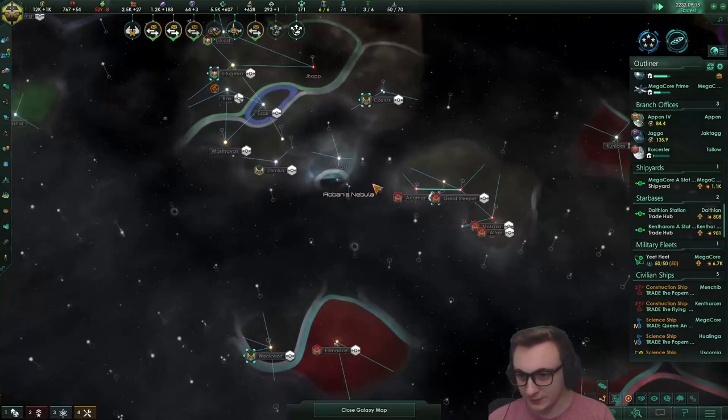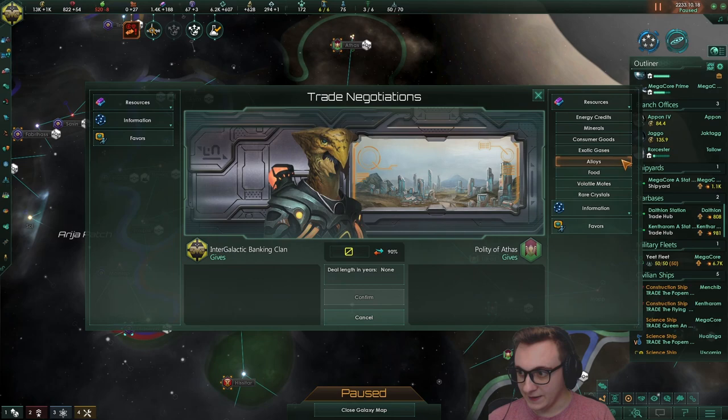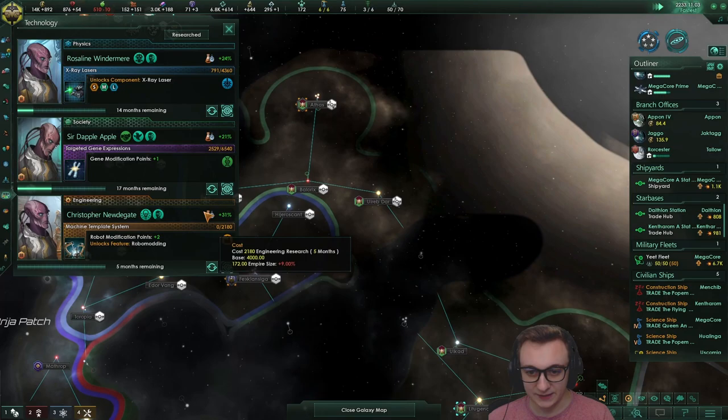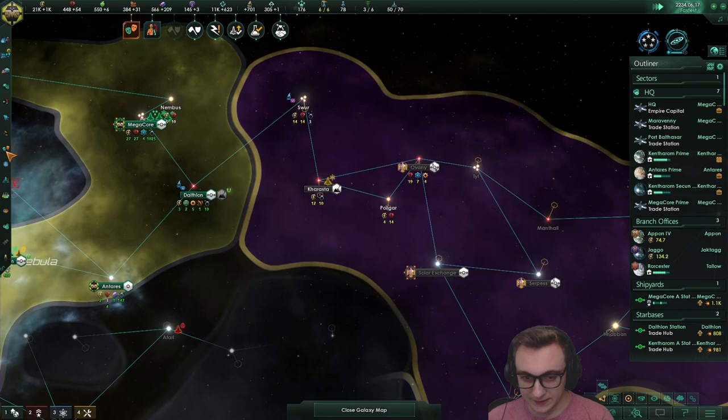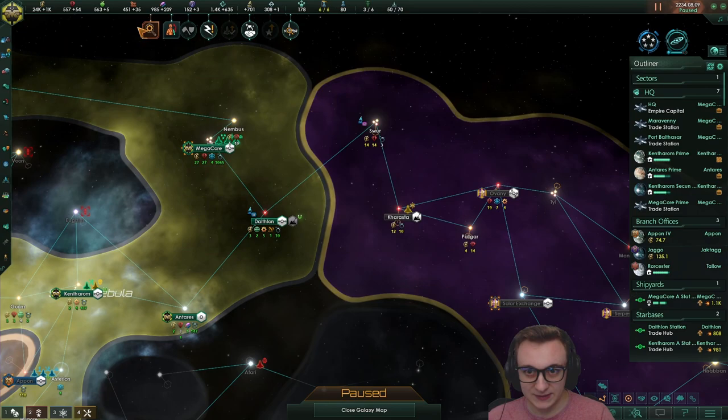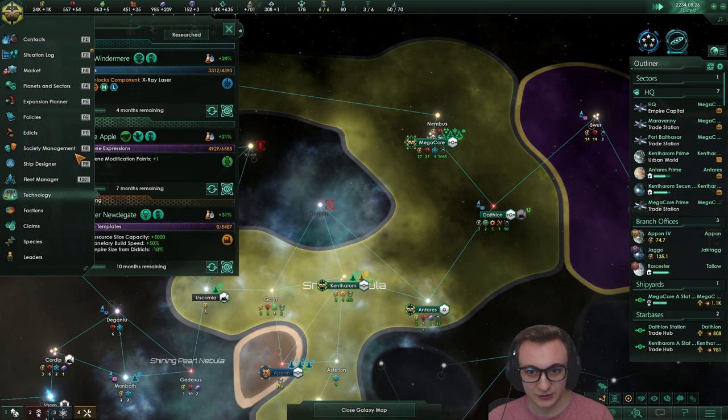We can start trading consumer goods for alloys, then take their monthly alloys too - this is diplomacy. We may as well get robot modification points counting for species. All I know is I'm absolutely loaded right now. Galactic market being formed - perfect. I'm going to see if we can get superior to them, if not I'm just going to stockpile influence to take a bit of them. We are going down supremacy so hopefully we can do something. We've got now two points and gene modifications aren't done - two more points, that's really nice.